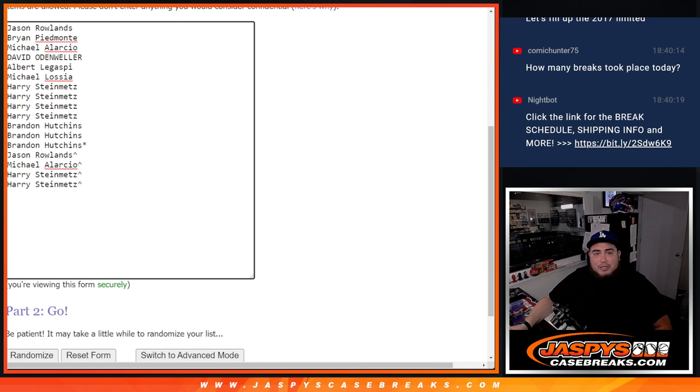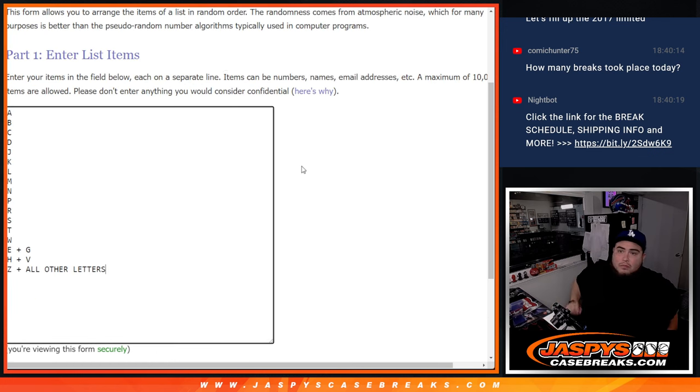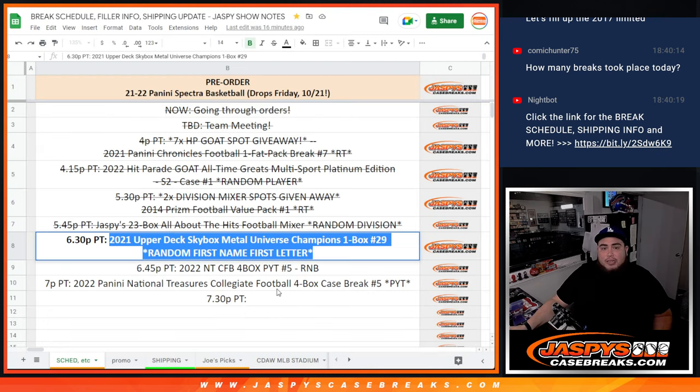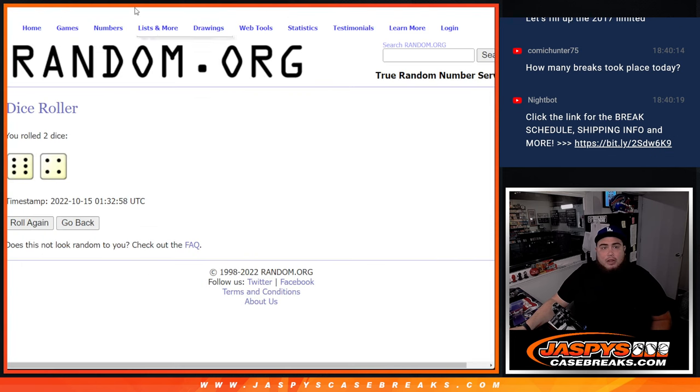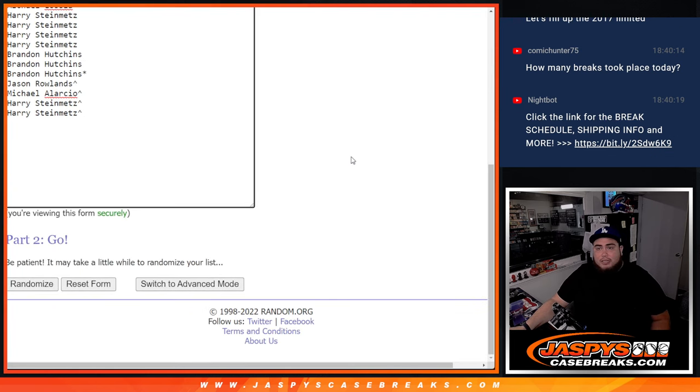Now we're going to go 10 times on the names and the teams. How many breaks took place today? Comic Country, you can check our YouTube videos if you want to count, and you can also check our break schedule if you want to look at that as well. All right, so 10 times on the names and letters now, guys. Good luck.